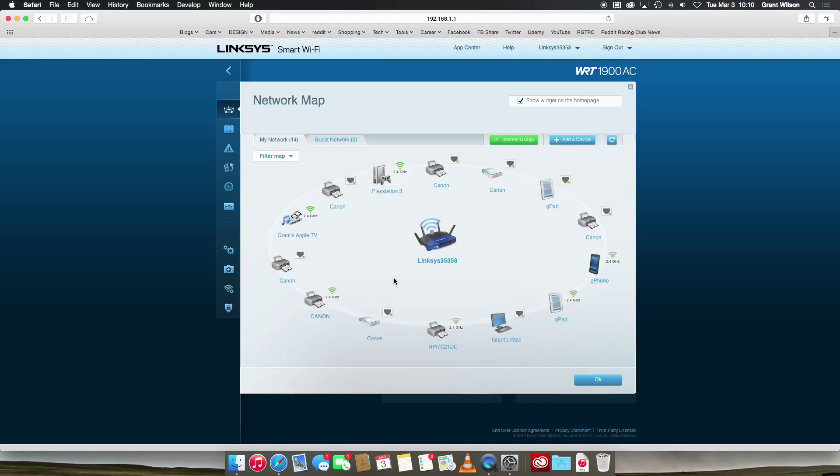If you don't have a network map feature like this, you should have something called a DHCP table, which lists the IP addresses for all the devices connected. I didn't actually have to name this PS3 — it just showed up like that. You should see something similar and be able to figure out which IP address you need.